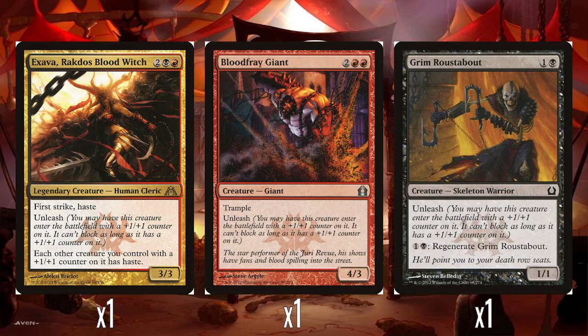A single Grim Roustabout — 1 and a black for a 1-1, has Unleash. And you can pay 1 and a black to regenerate it. This is also okay. I feel like Unleashing this, you lose some of its versatility, because having regeneration is obviously much more useful when you're able to block. So this is one I would maybe not Unleash personally. But then at that point, it's just a worse Drudge Skeletons.